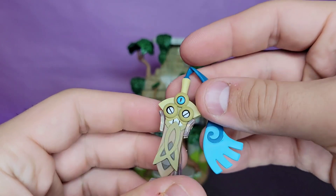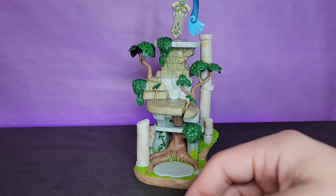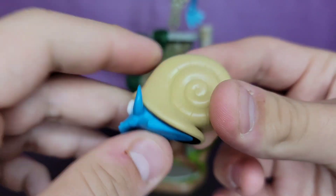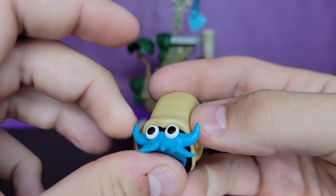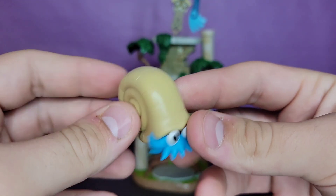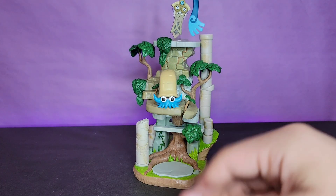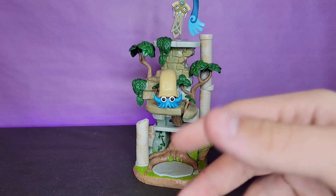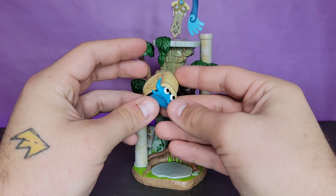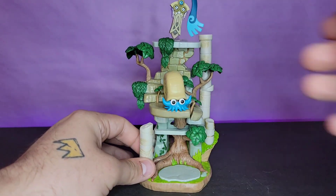But what I'm really here for is Omanyte. Look at him — he's so cute with a nice shell, little squishy tentacles, very much family Mollusca. I love Omanyte and fossil-type Pokemon, which is also why I want Kabuto and other prehistoric-looking Pokemon. The bright colors and very clean paint on these figures make this a really awesome set overall.